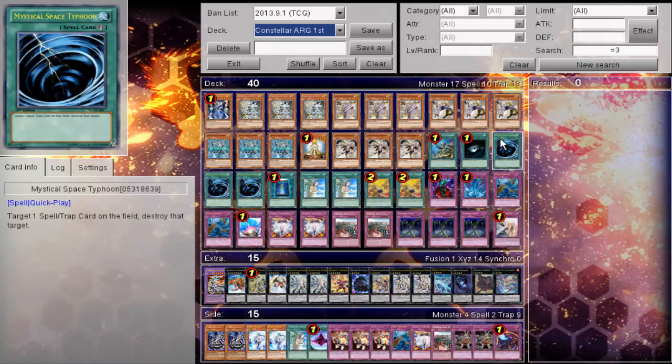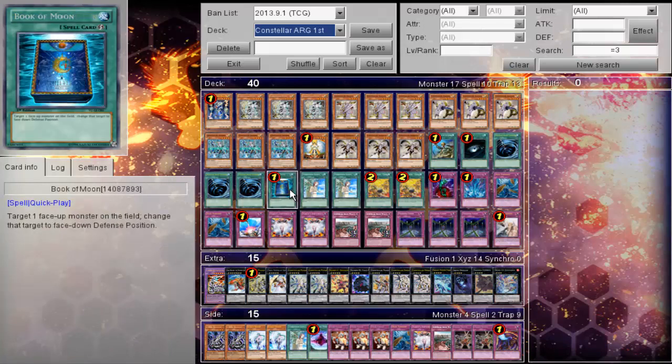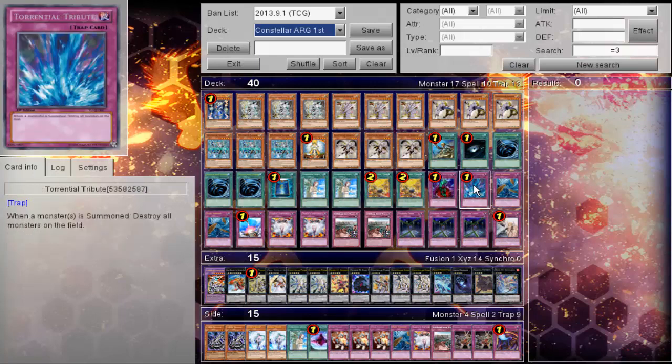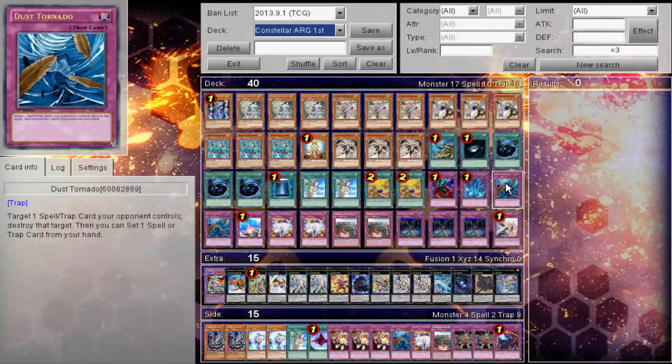For spells: one Rhoda, Dark Hole, Triple MST, one Book of Moon, two Lances, two Tangis. For traps: one Bottomless, one Torrential, two main deck Compulse. This can actually mess up a lot of your opponent's plays.